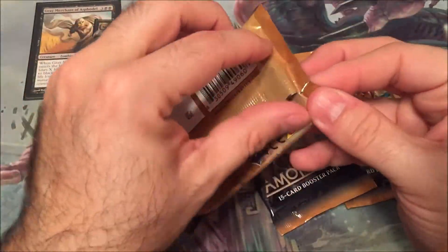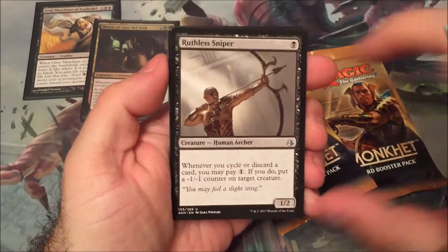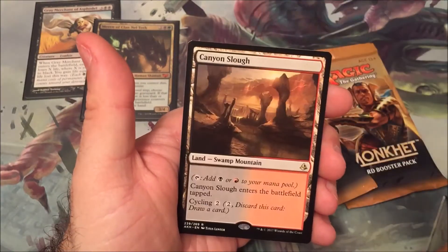I want three packs. I figured we'd crack these guys open, take a look. I guess we're at Invocation or Bust for the most part, right? Let's see if we can get anything kind of crazy. What are we looking for? Sensor, I guess, is the uncommon that's worth something in the set.